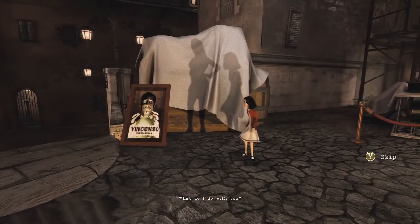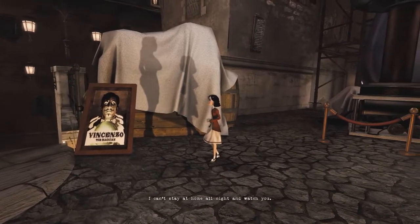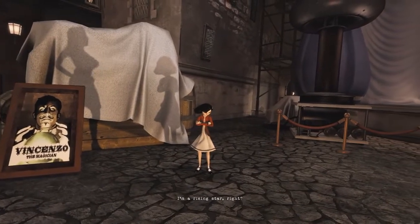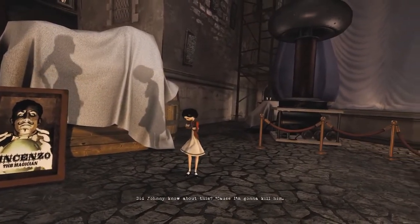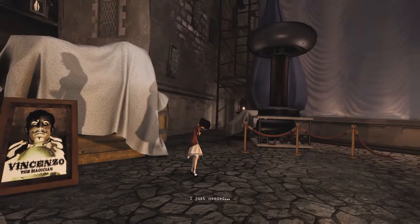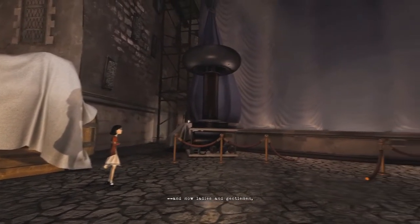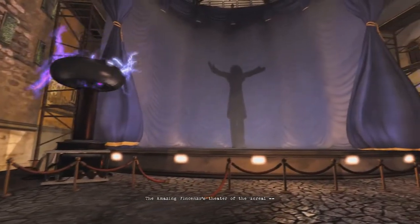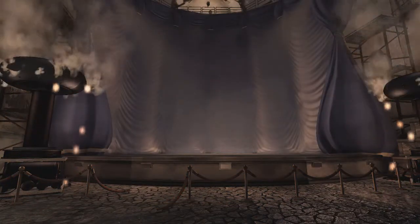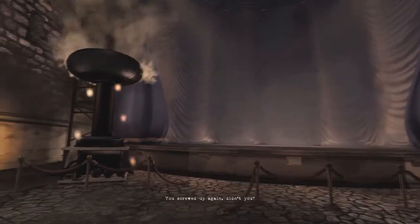What do I do with you? Lock you up? Put bars on the windows? I can't stay at home all night and watch you. I know. I'm not one of those secretaries who punch out at five. I'm a rising star, right? Did Johnny know about this? Because I'm going to kill him. I just wanted to talk to Vincenzo. I never should have let him back. I just need it. Just wanted it. And now, ladies and gentlemen, the amazing Vincenzo's theater of the unreal. I knew it. I knew this was another one of Johnny's pipe dreams. You screwed up again, didn't you?